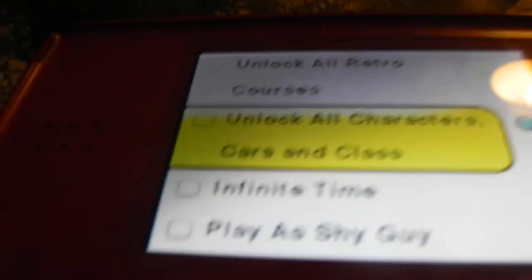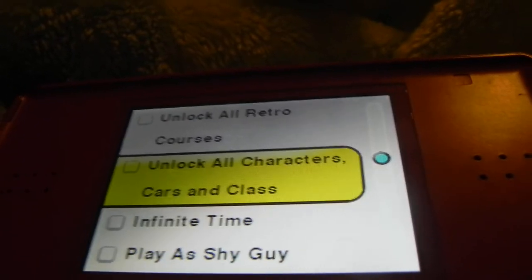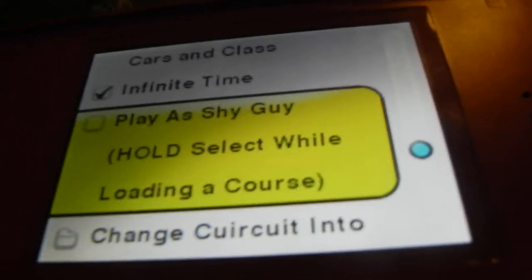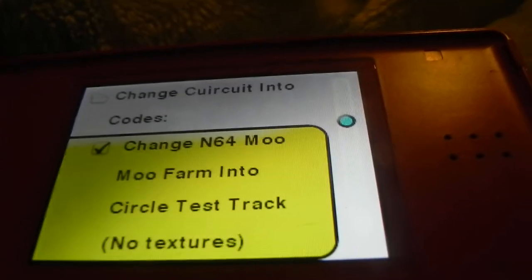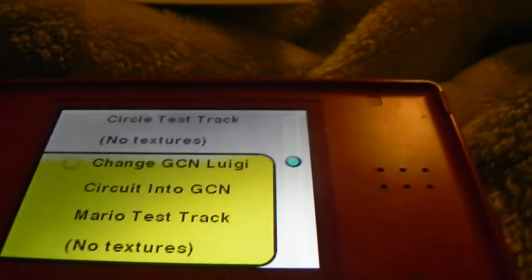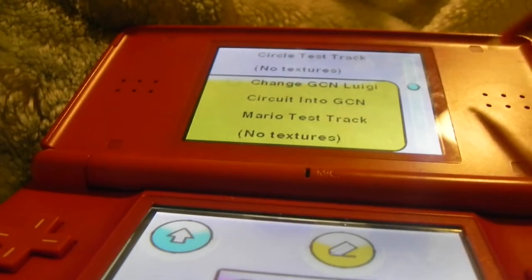And if you don't have Mirror mode, use this. If you do have all cards and characters including ROB, don't use this — you might want 150cc Mirror. You could use all the other cheats to get Mirror and infinite time. You can play as a Shy Guy called Select while loading a course. Change Circuit into Codes — you can change this into a Circle Test Track, which is just a tiny little circle that's grey and white with only one lap. Mario Test Track is really long, so it's recommended not to use it.